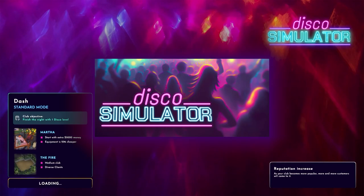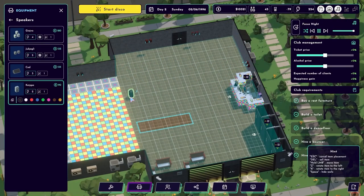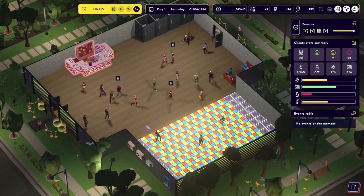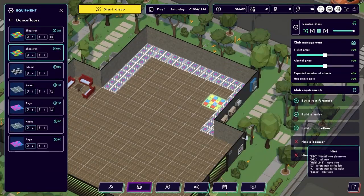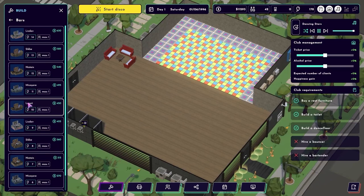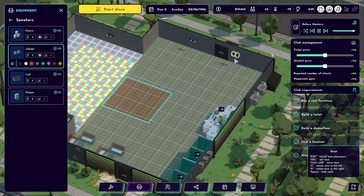Disco Simulator is a The Sims style management game where your goal is to create a functioning and profitable disco business. You start by crafting your very own disco — it's all about mixing and matching different elements to build a place where everyone wants to dance. You get to pick from a wide array of designs and staff to bring your vision to life.